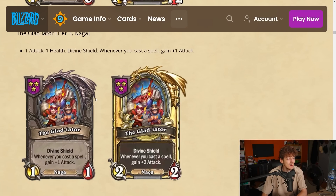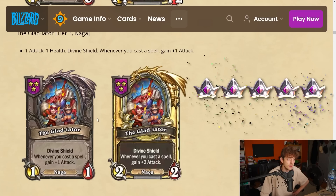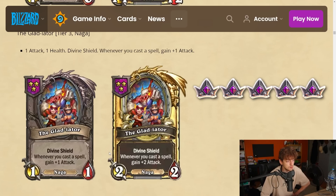The Gladiator is a tier 3 naga — 1-1 with divine shield. Whenever you cast a spell, gain plus one attack. It's kind of like Brute on tier 4, except it only gets plus one attack — but it's a divine shield card on a lower tier, so you get access to it earlier. You just need to find a way to scale up its health. It seems like a Brute but it gets guaranteed double value from the attack while the divine shield protects it. I'm gonna give this a 5.